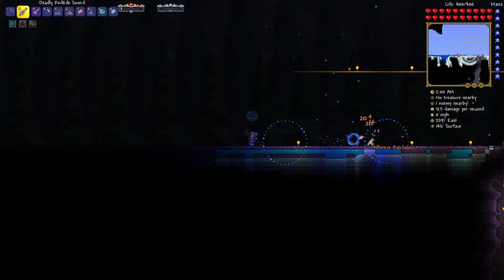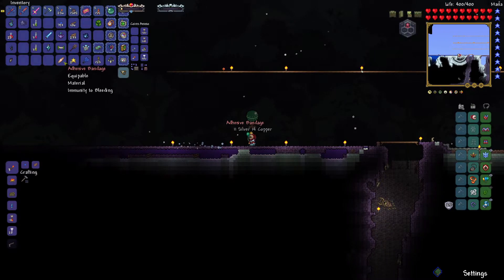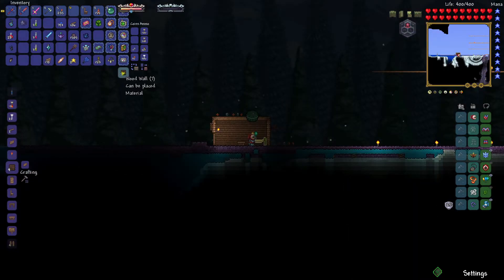I head back to the biome and kill a dog enemy, and I find the desert bandage — it's a trinket that you use later for crafting a pretty good shield. You can also combine it right now with a different accessory. I'll use it later.